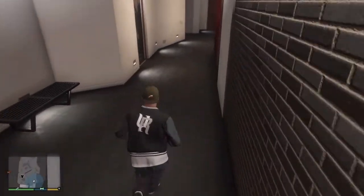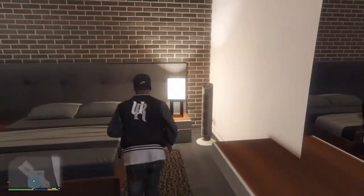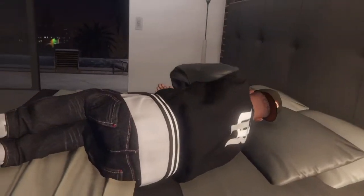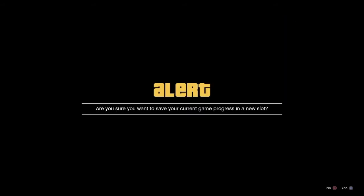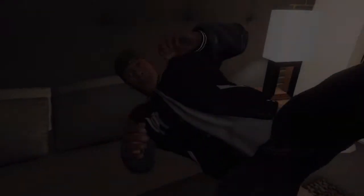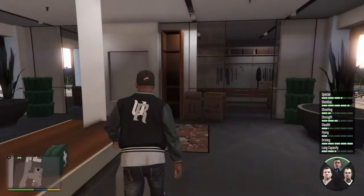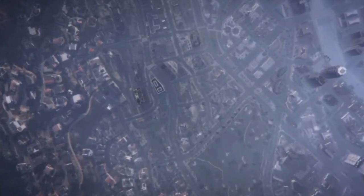At the safehouse, go to the bed — the same place you save — and save the game in a new slot. When you save in the bed, six hours pass in-game, which means not only have we refreshed things by switching to Franklin, we've also slept. Now go back to Michael, or whichever character you invested money into the markets for.